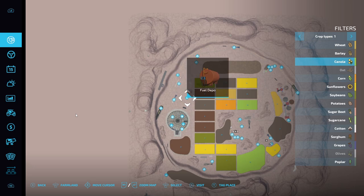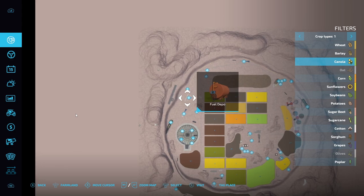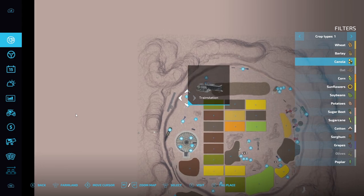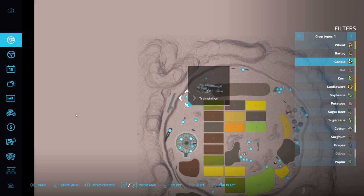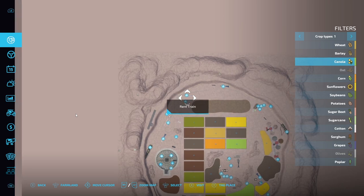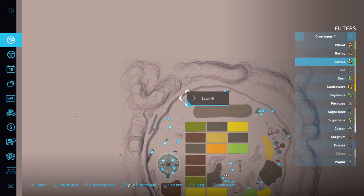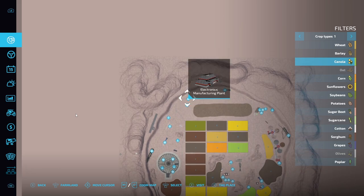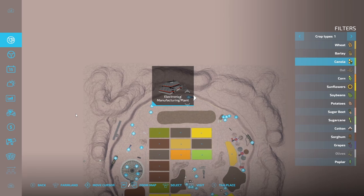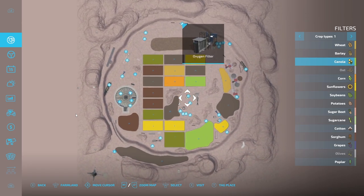Then we move on to another oxygen filter. Fuel depot — as I said you can buy fuel on the map but it is quite expensive. And that's the train station where you load the train — some nice storage there as well. Where you rent the train. And those are the sales just above the train station. And the electronics manufacturing plant — that's where you make all the electrical components. And we're back to the oxygen filter that we saw at the beginning.